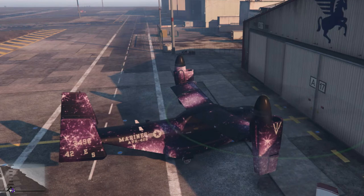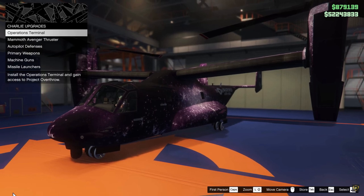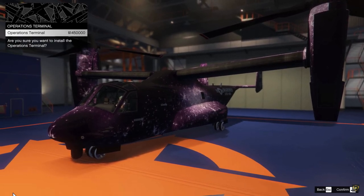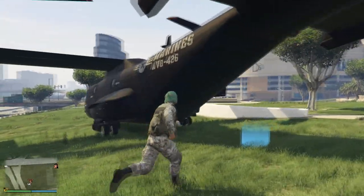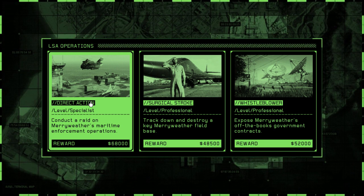First, you need to pilot your Avenger inside of your hangar, and you want to perform Charlie's upgrades on your Avenger and purchase the operational terminal for 1.45 million. Once you've done that, simply get inside the back of your Avenger and you'll find the operations terminal. From here you want to choose LSA Operations, and then choose Direct Action.